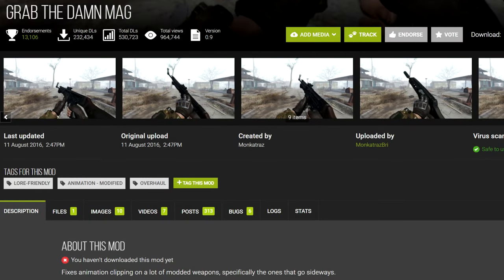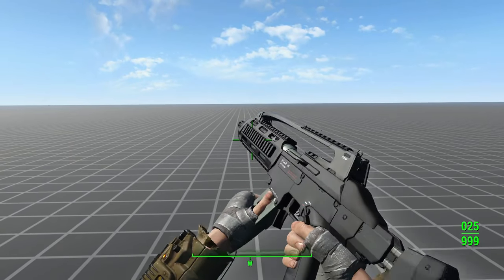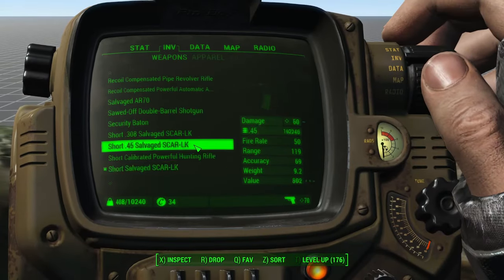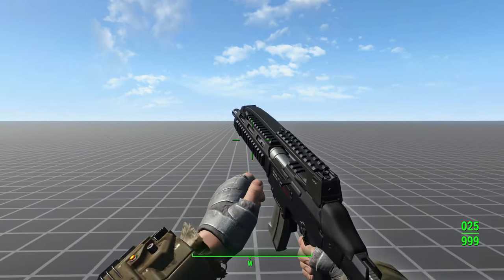Next, the classic mod that First Animation Adjust was based off of — Grab the Damn Mag. If you're using modded weapons that reuse submachine gun animations, Grab the Damn Mag is a lifesaver and really helps make them look bearable. But today, there are so many high-quality weapon mods with custom animations that I don't see any reason to use Grab the Damn Mag anymore.